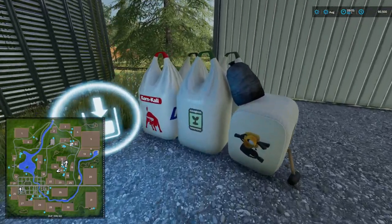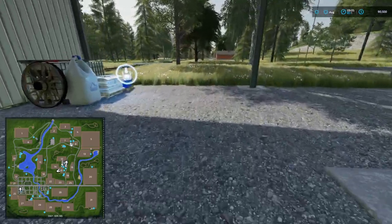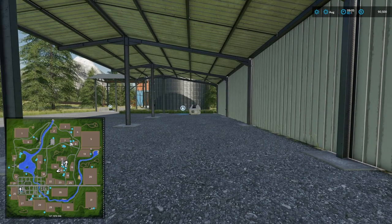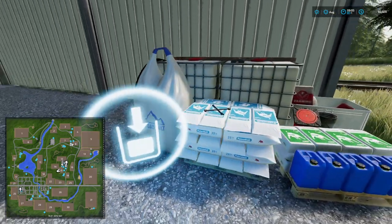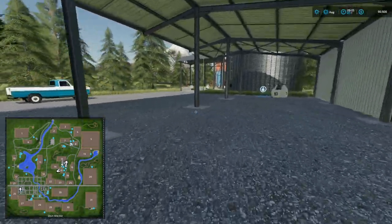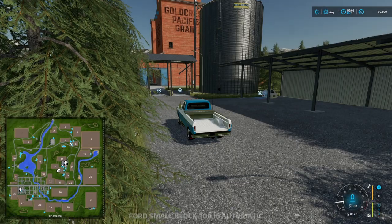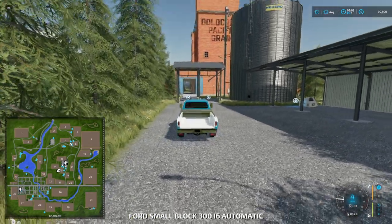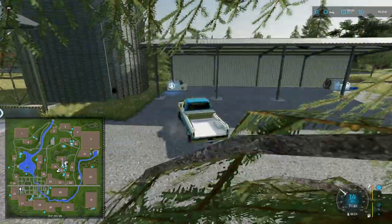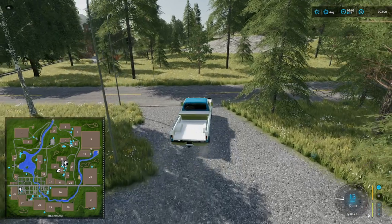Down here we have more refill points — straight out of the mod hub. There's seed, lime, solid fertilizer, salt additives, herbicide, and liquid fertilizer. So you do have the sell point there — I'm guessing no train if the sell points are working in that fashion.